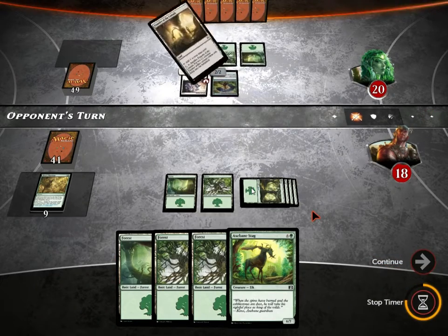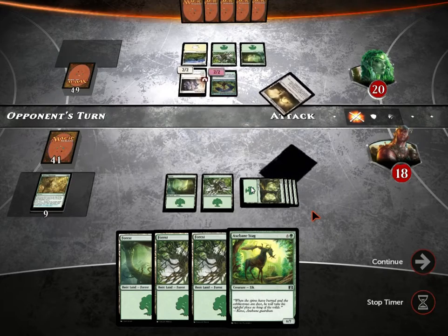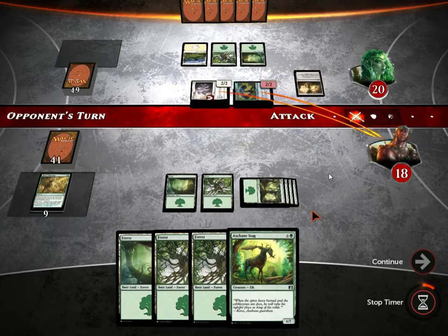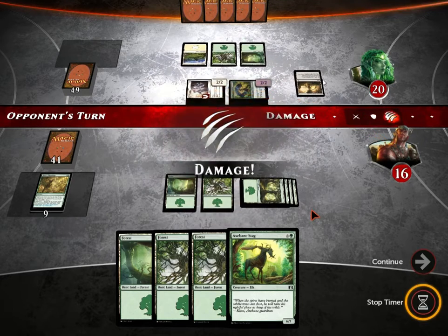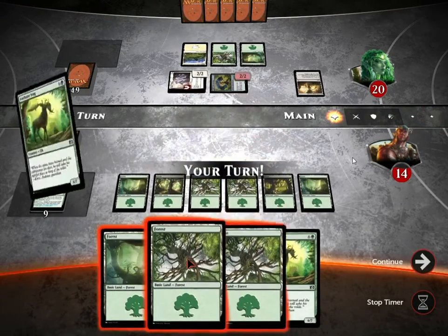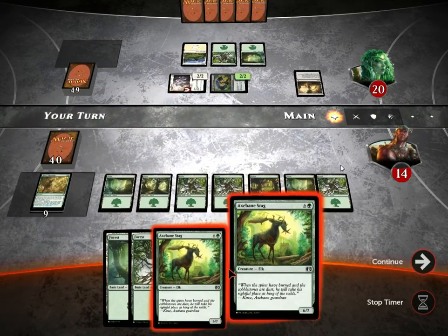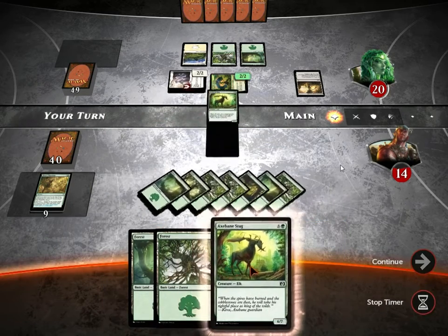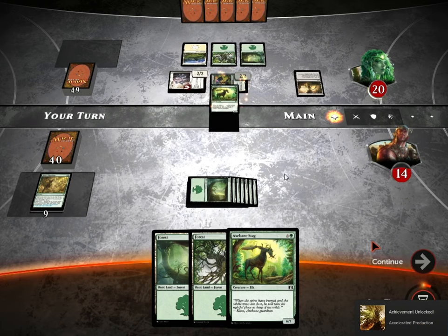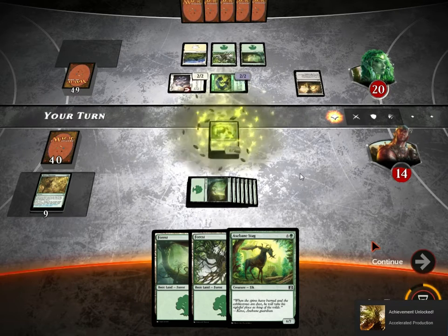That was my turn 4 and I haven't cast a creature that meets the requirements. But the computer has also only taken turn 4. So this is my turn 5 — I cast the Stag and it says Achievement Unlocked. So even though I didn't cast it by my 4th turn and it's already my 5th turn, the game still counts it.